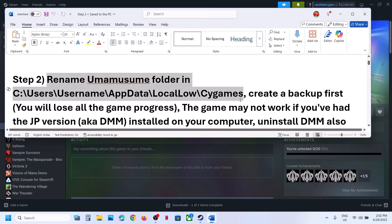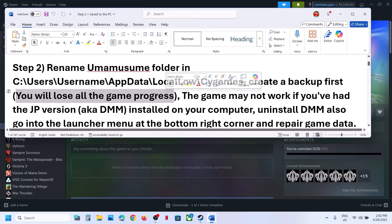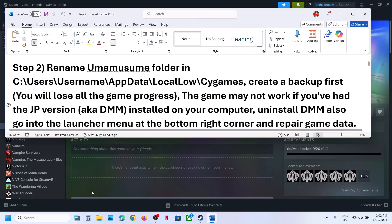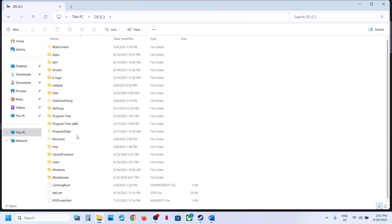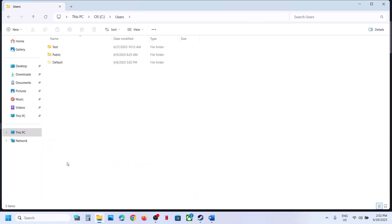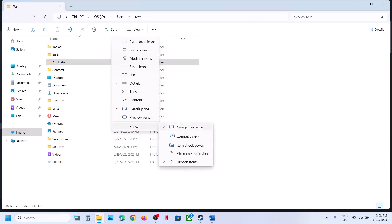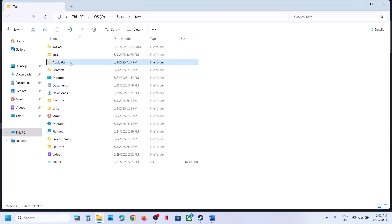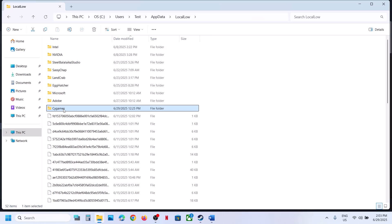The next step is to rename the game folder in its location. First, create a backup because you may lose all your game progress and have to start from scratch. Open File Explorer, go to This PC, open the C drive, open the Users folder, open your username folder, then open the AppData folder. If you don't see AppData, click View, select Show, and put a check on Hidden Items, then open the AppData folder and open the LocalLow folder. You can see the PSY Games folder there.